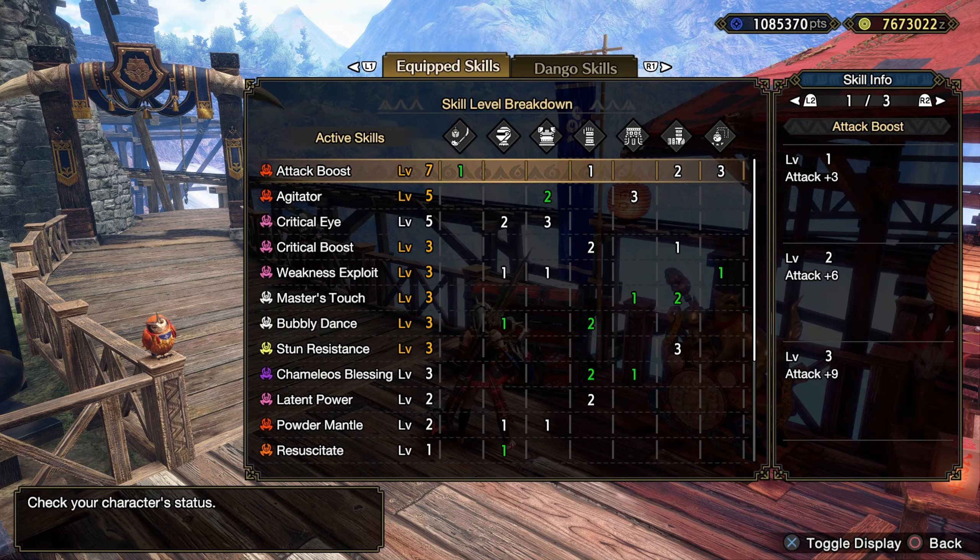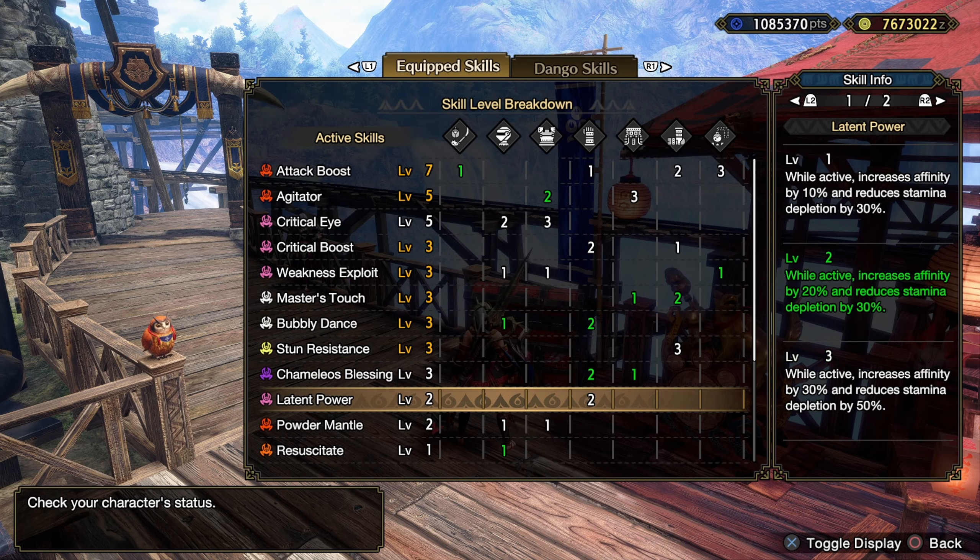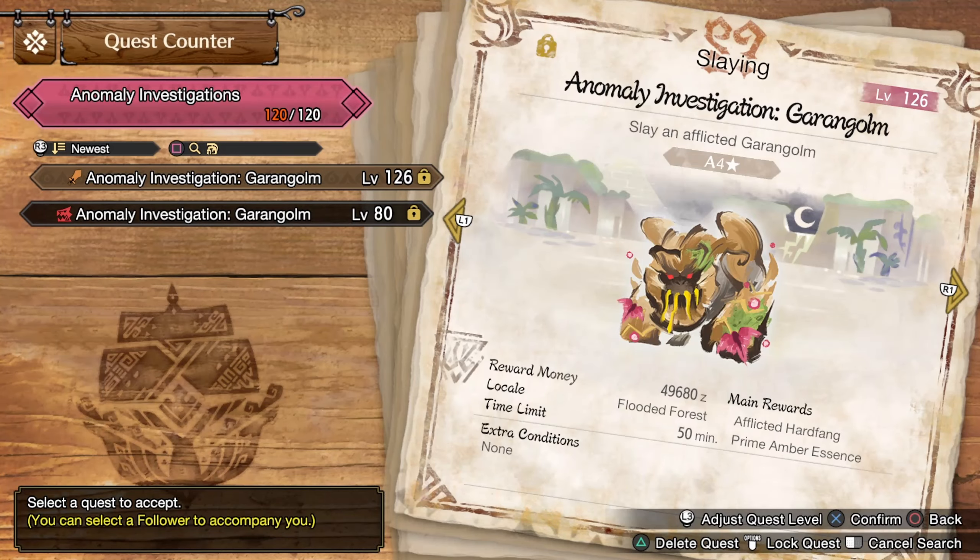Here are our skills and decorations. All the green numbers are from decorations, so if you want to copy it, that's what you need. In today's video, we're going to take on this level 126 Garangolm, who is so far behind - I definitely need to bring him up, because he's quite an enjoyable fight.